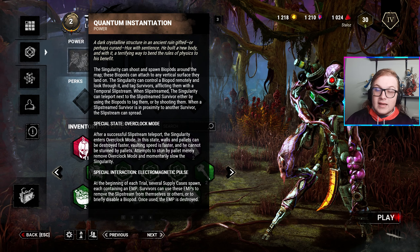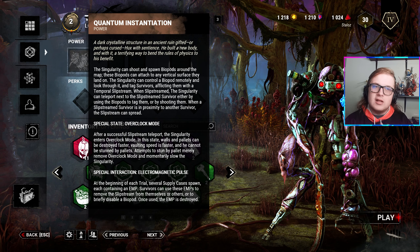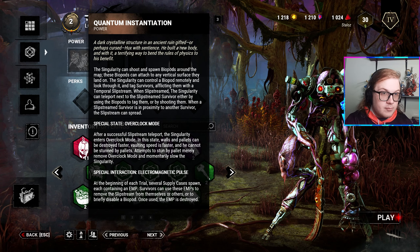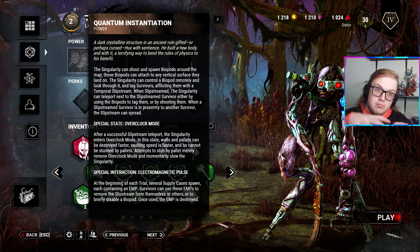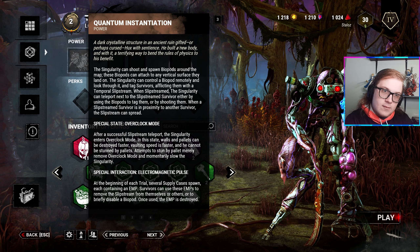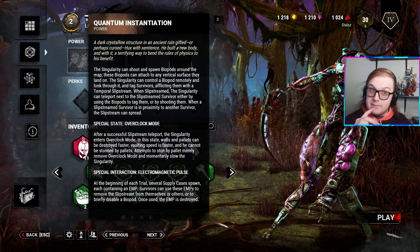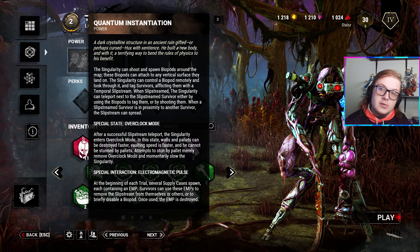His power is called Quantum Instantiation — probably pronounced that wrong. It looks long and complicated, so let's cut to the chase. You place cameras around the map; if you shoot them again they disappear. Survivors have EMPs — electromagnetic pulses — and if they use one, it deactivates the cameras for a period of time. On top of that, you can mark people through the cameras, kind of like Ghost Face except you don't have to be there. A little bulb appears behind them, and you can teleport to them. The EMP also destroys their bulb, and it does an area effect.